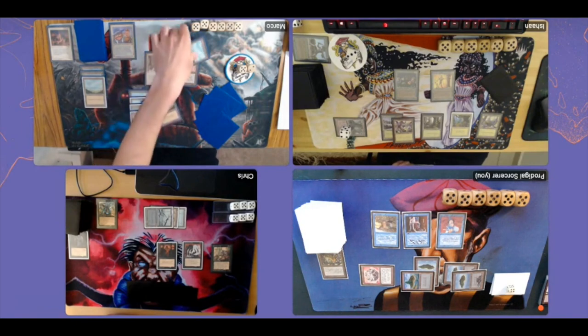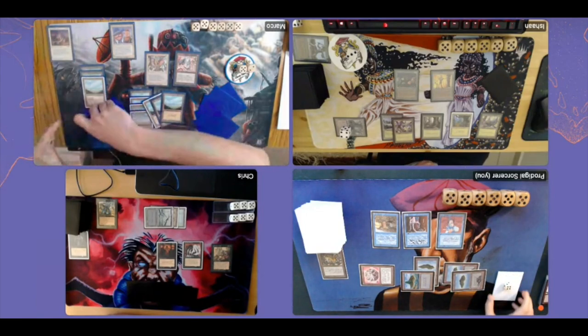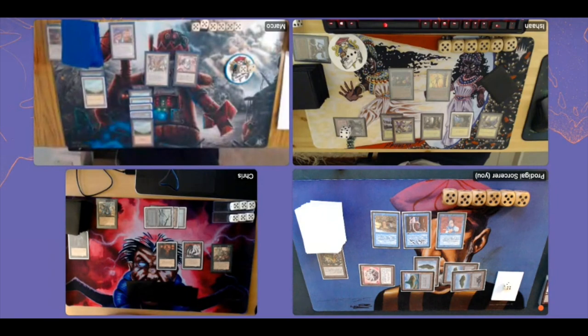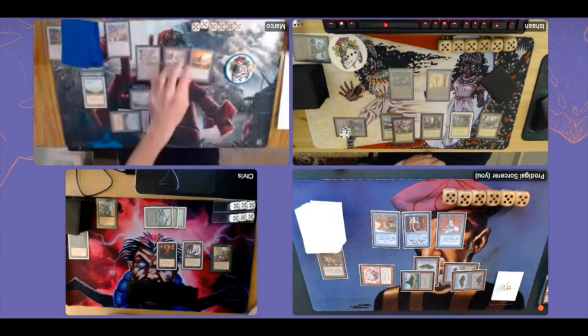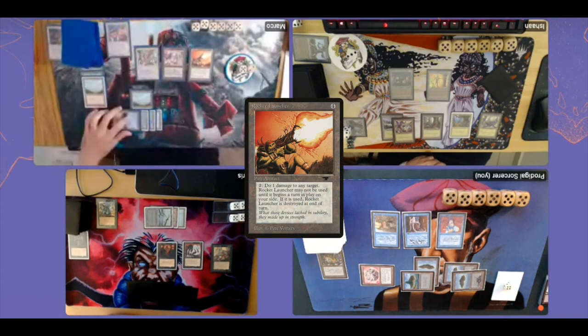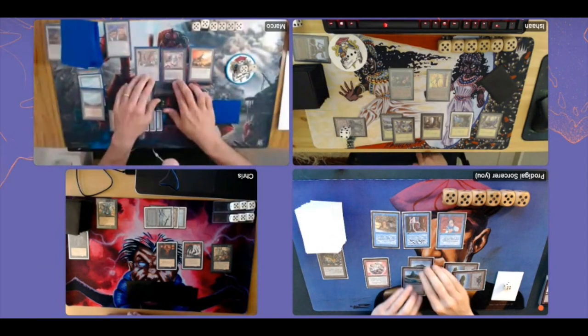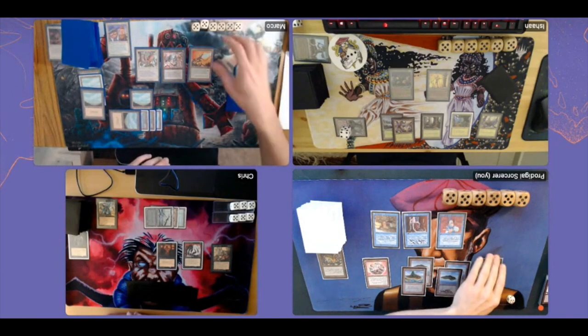Marco again uses Land Tax, picking up three basics and shuffling up. He's got so many lands now. On his turn he plays land number seven, and with all that mana he casts Rocket Launcher — an artifact from Antiquities where you pay two to deal one damage to any target, repeatable as long as you have mana, but it destroys itself at the beginning of the next end step. With Land Tax giving him more than enough lands, the Rocket Launcher could be very powerful later against all these weenie creatures.